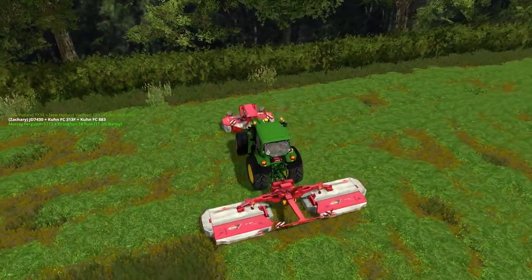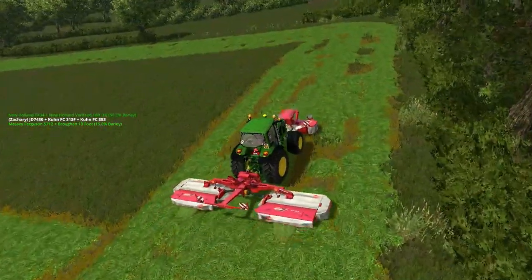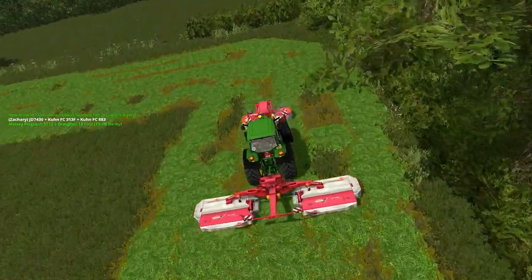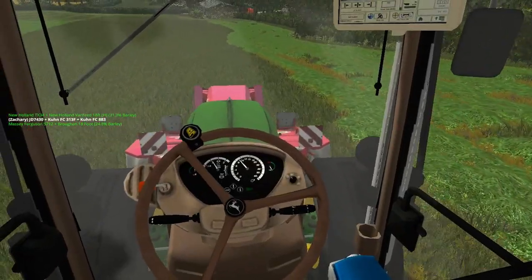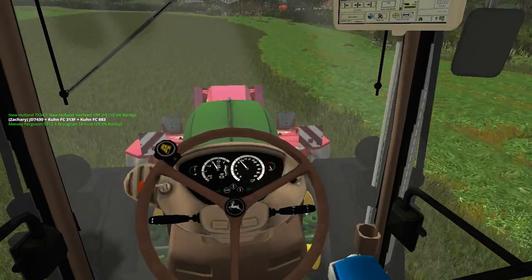And then try and reverse yourself out with something heavy on the back, and you will get pretty much stuck. The game will just let you wheel spin and wheel spin till you either get free. That's how I was checking what some stuff looks like with dirt textures on, anyway.